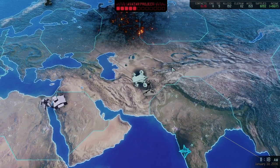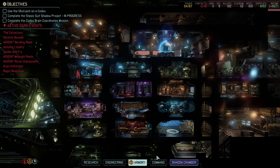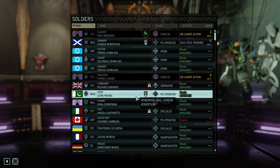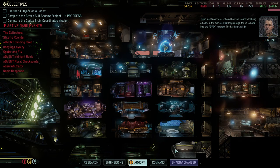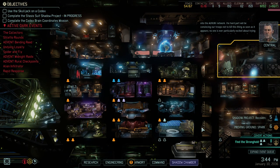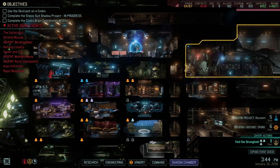We're just waiting until the tired guys are back, and then we can do the next mission. We've got Spark, Spark, Spark, a Psi Operative, a Templar, and another Psi Operative — that's six. That is exactly what we wanted to see, so we're ready for the next mission. Thank you for watching as always. If you enjoyed the content, feel free to leave a comment and hit the like button. See you in two days!